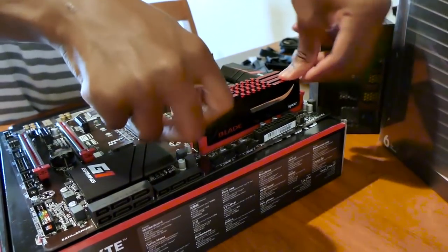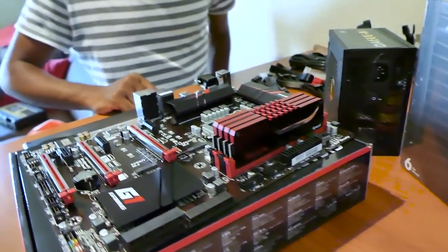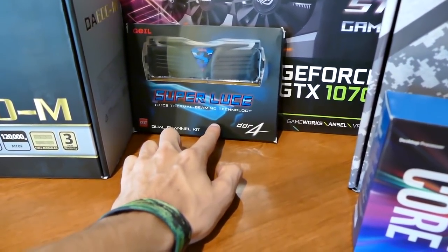Double data rate 4th generation synchronous dynamic random access memory — say that instead of DDR4 from now on and you'll sound like one cool cat. It's the RAM required by X99 and most Z170 chipsets, along with the up-and-coming AM4 platform from AMD.